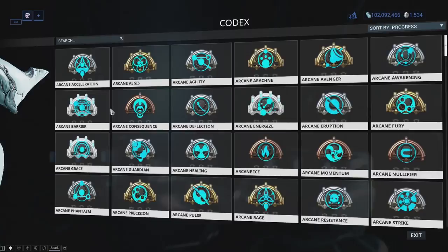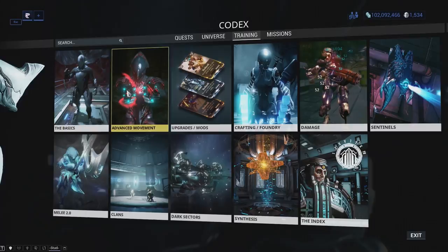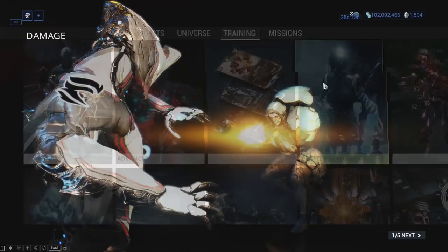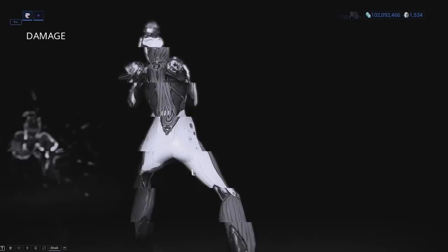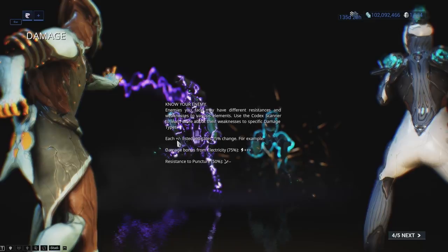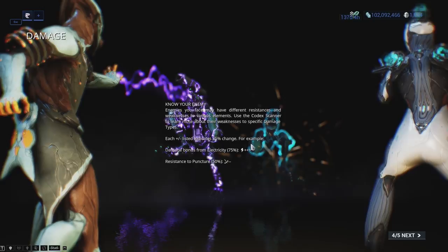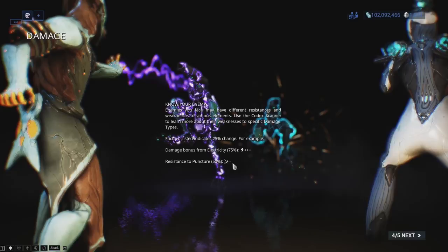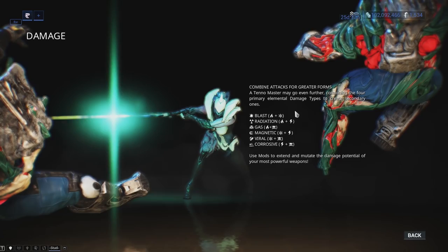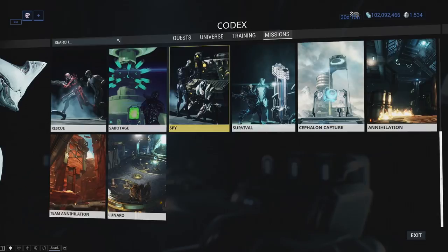Moving on to the training and missions tab — these basically do the exact same thing. The one I would say pay most attention to is the damage tab under training, because it explains the damage types, the elemental combos, and also those little symbols I was explaining earlier. Each plus or minus indicates a 25% change — for example, damage bonus from electricity at 75% means you have the electricity sign and then three pluses. Resistance to puncture at 50% means the puncture sign and then two minuses. And it shows you how to make all the different elemental combos. If you're stuck on any missions in Warframe, you can take a look in here.